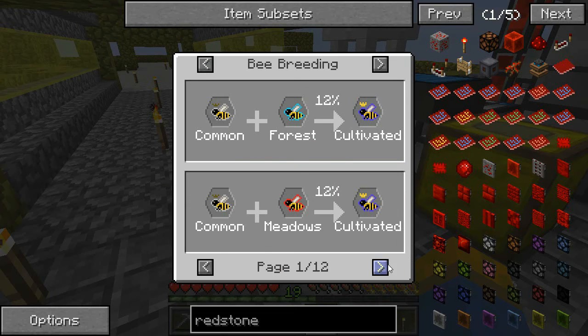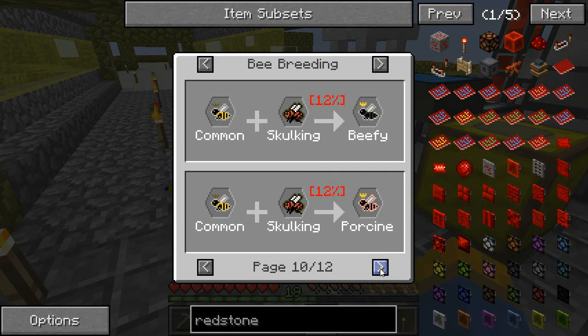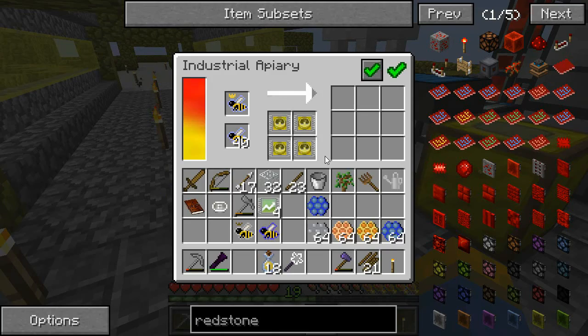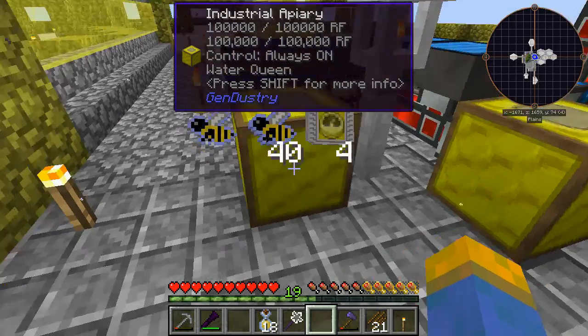Common and meadows, common and cultivated — that can get us noble and diligent. Noble and diligent, and we need the common and the cultivated for a whole bunch of other stuff. But yes, that's what we're targeting here.